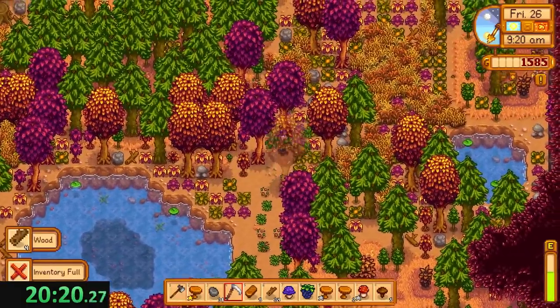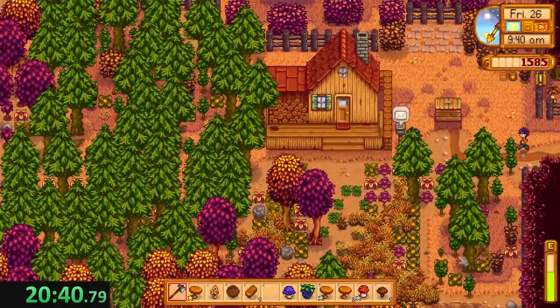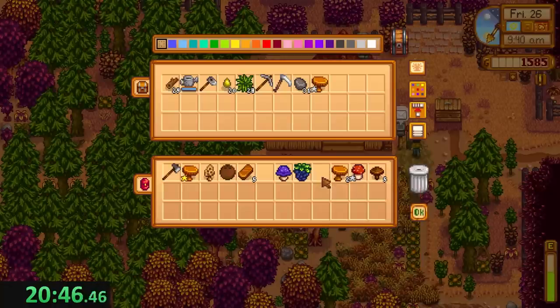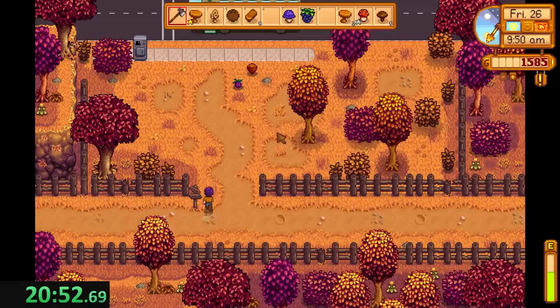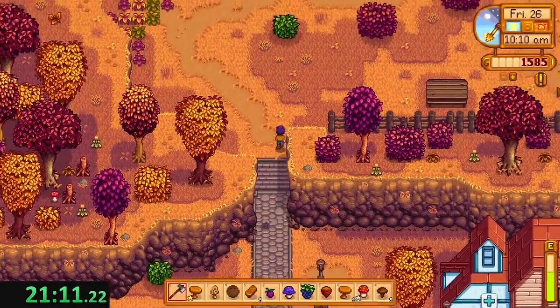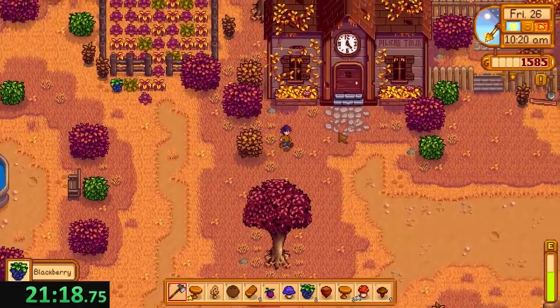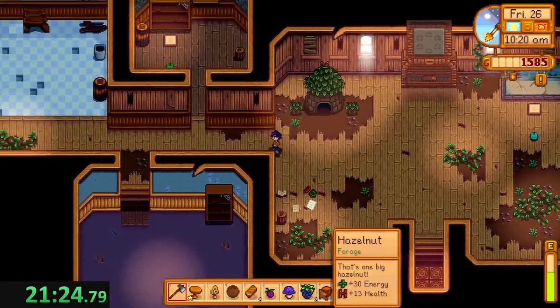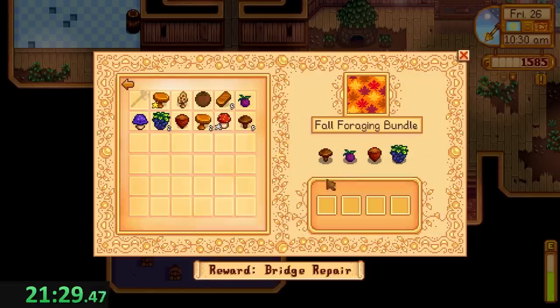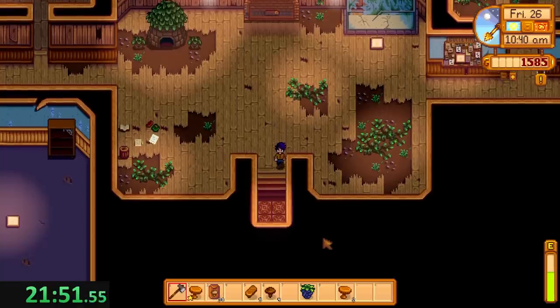I need one more inventory space — I have to get rid of this, unfortunately. It's good enough that they're both there. Now we're going to donate everything we have to the community center and pick up all the rewards. Our extra money is going to be clutch here — normally you can finish the exotic foraging bundle if you got another item from the cart, but we only got the coconut; we never found a cave carrot or cactus fruit. Exotic foraging — that's the best we can do. I forgot to pick up my rewards — shoot. Now we're going to sell everything.